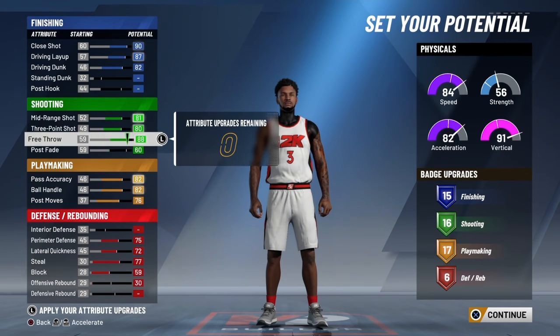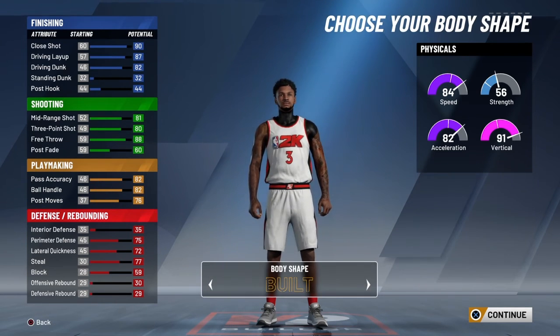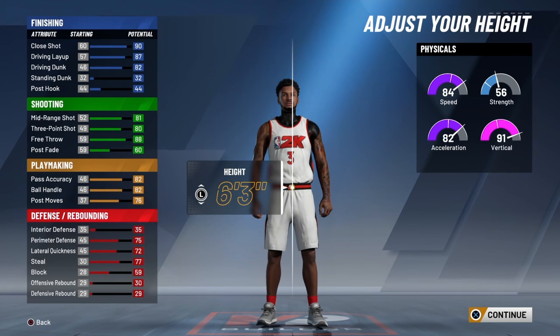We're going to make him six-three, lowest weight, lowest wingspan. You guys are going to see right now — I would recommend that.